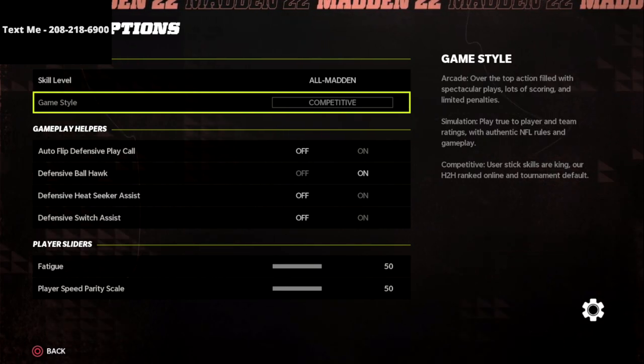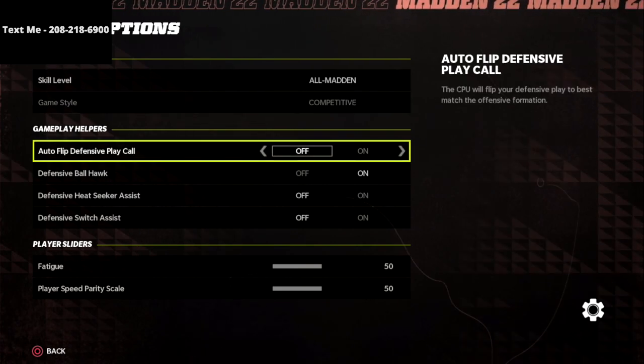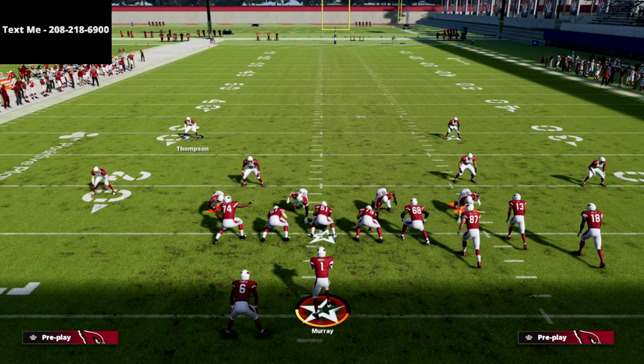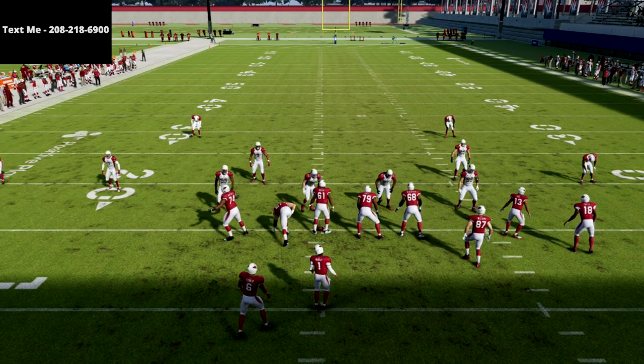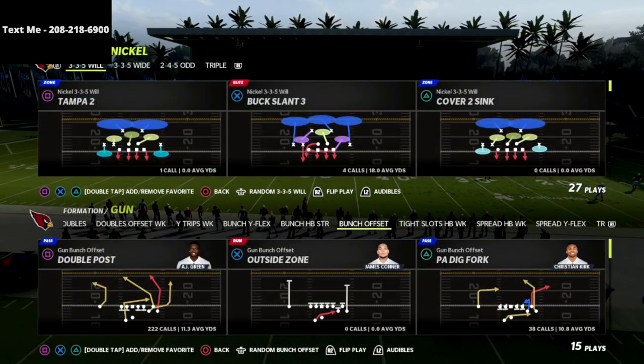That being said, make sure you go into your settings and turn Auto Flip off if you want this blitz to work — otherwise it will not work properly, especially against Gun Bunch, which is obviously the best offense in this game.